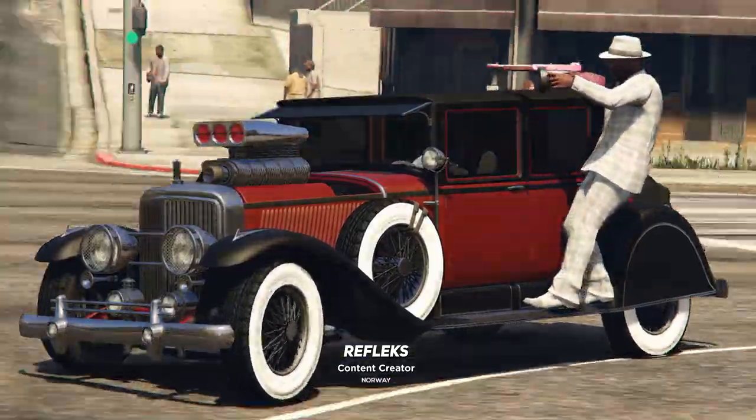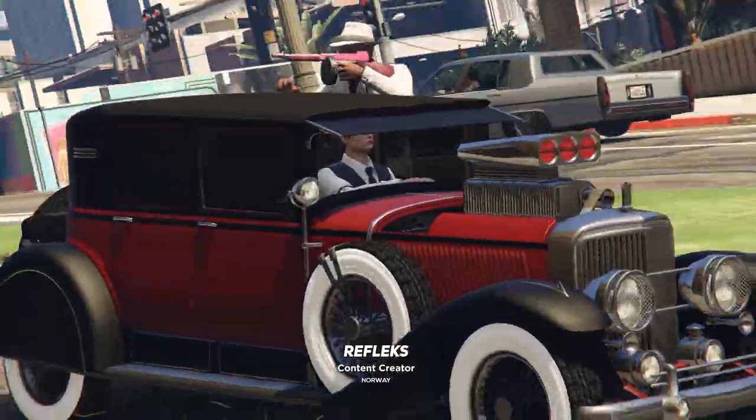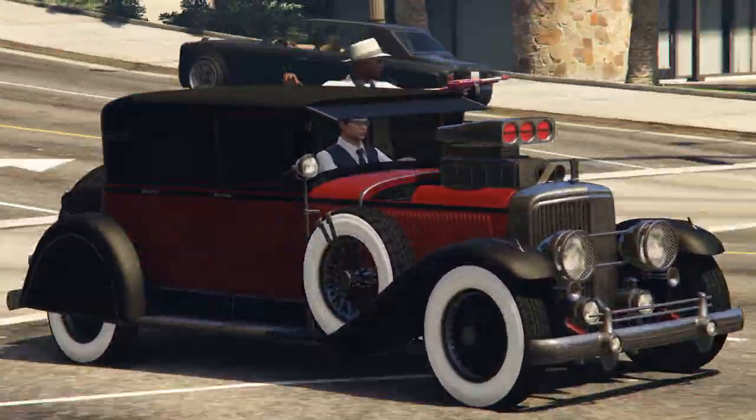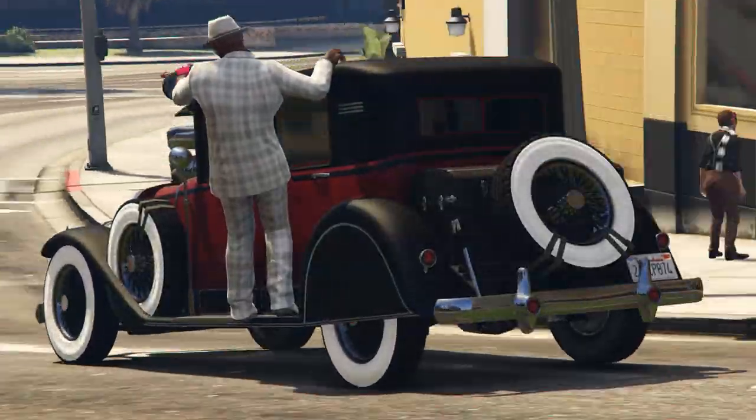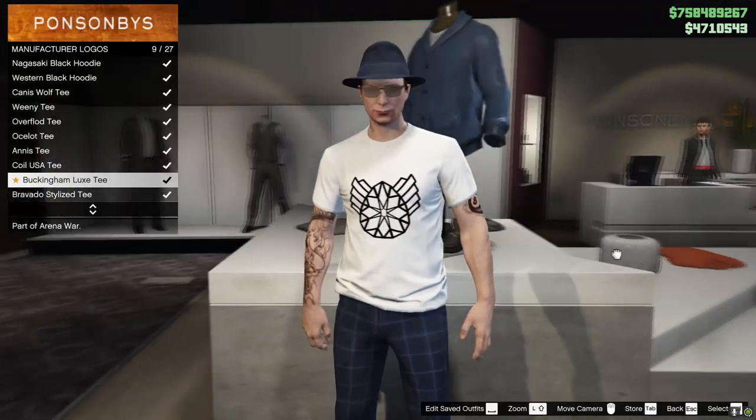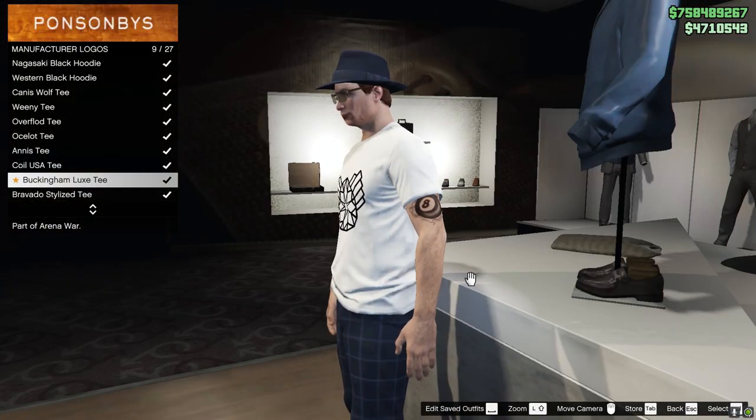Hello everyone and welcome back to another CGH video. I'm your host FreeFlex and today I'll be going over your GTA Online Valentine's Day events for February 11th, 2021. Be sure to complete the Cayo Perico Heist Finale to unlock the Buckingham Lux T.